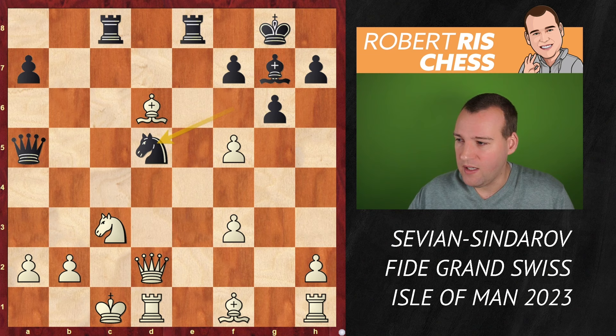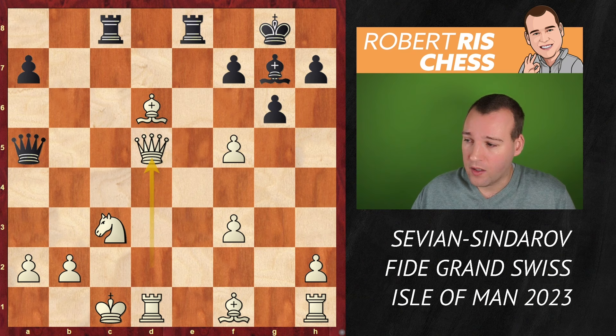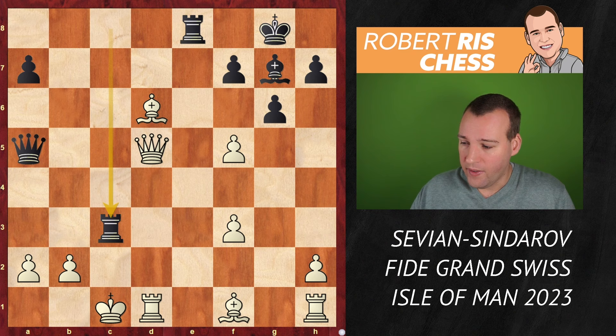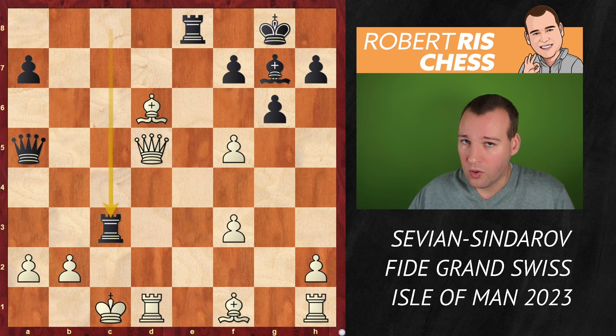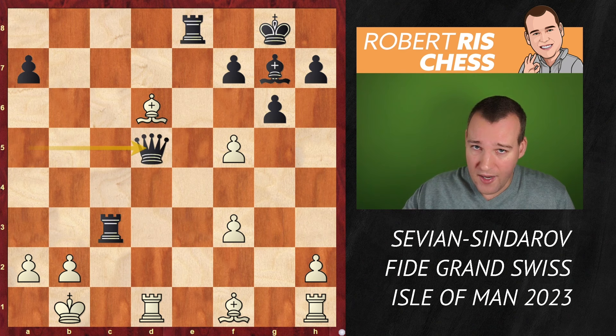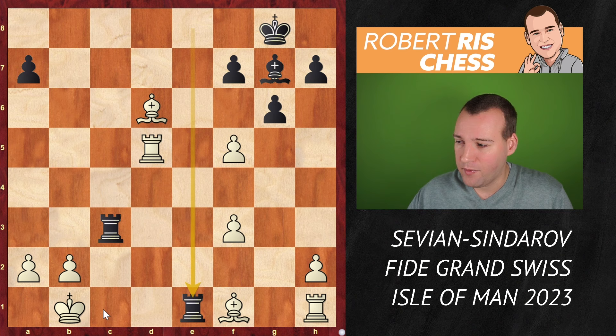We have already seen so many sacrifices, so many beautiful ideas, and white is in huge trouble here. In the game they followed fxg6, but you want to see what happens if you take with the queen on d5. There is the move Rxc3, with the idea that if you take with the pawn, the queen takes with check — the king can only go to b1 and it will be checkmate on b2. You cannot take the rook on c3. If you go with the king away, say to d2, the queen on d5 is hanging. If you instead go with the king into the corner, it's time to take the queen anyway — Rxd5, and now the rook has left the back rank. It's time to infiltrate with the other rook and it's going to be checkmate.